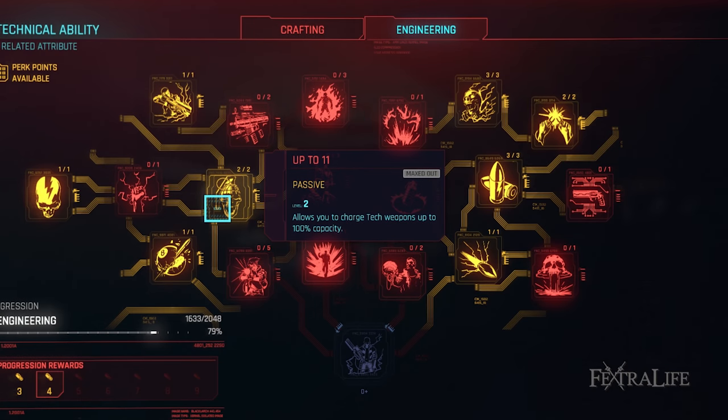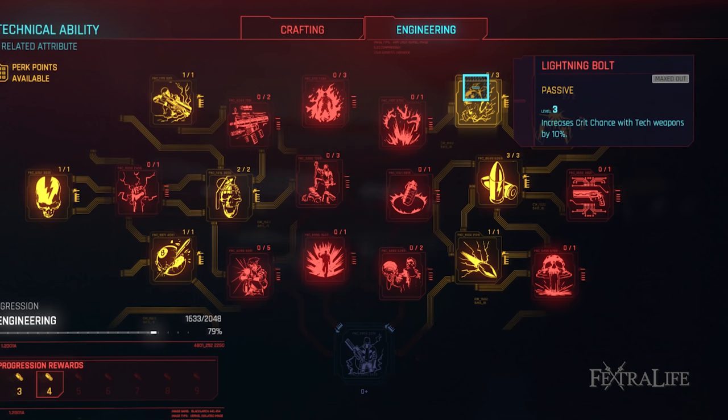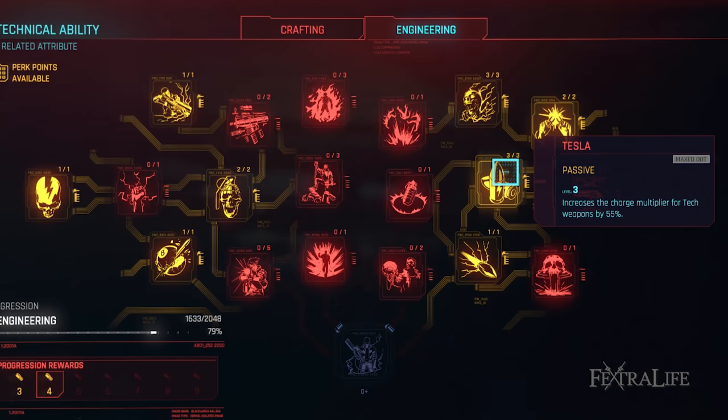Engineering perks. Up to 11: This perk allows you to charge up your tech weapons higher, increasing the damage they deal when charged. You'll be charging your weapons all the time so you want to max this one ASAP. Lightning Bolt: This perk increases your critical chance with tech weapons regardless of what type they are, which is perfect for this build because you'll likely be using many different types. Tesla: This perk increases the damage when you charge your weapon and fire, and applies to all tech weapons regardless of type, so you'll max this one out.